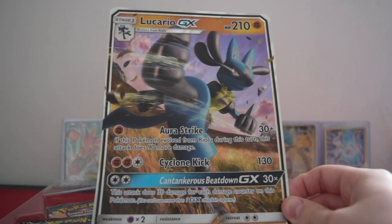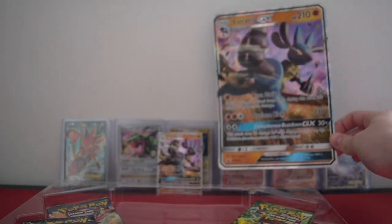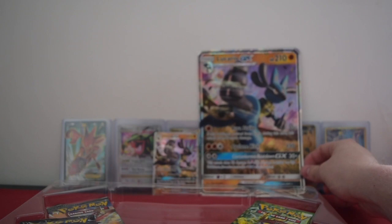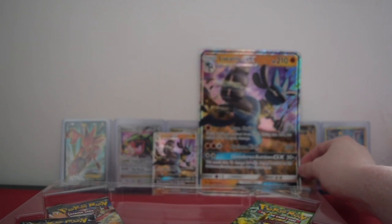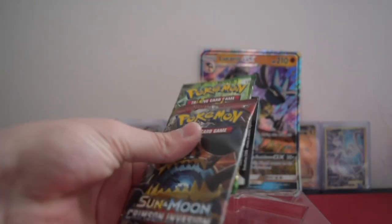Let's look at the jumbo card. Look at that — he's throwing a kick, watch out, you don't want to get hit by that. Awesome, and we also have the code card.